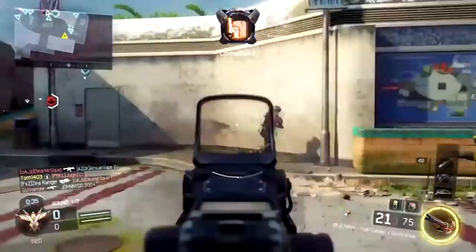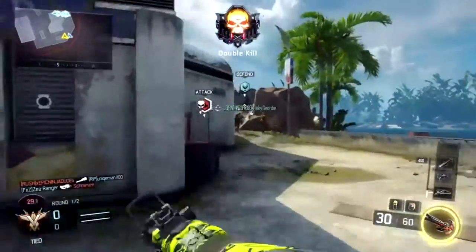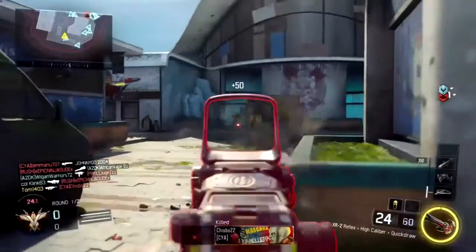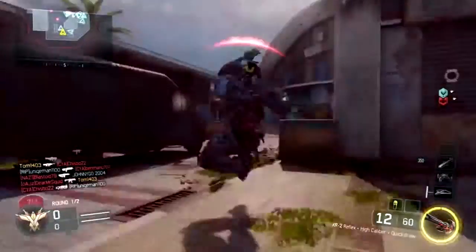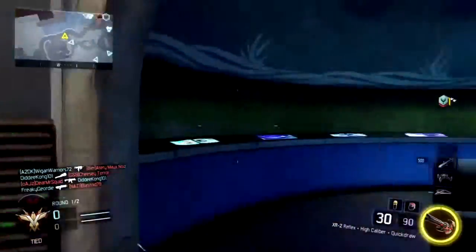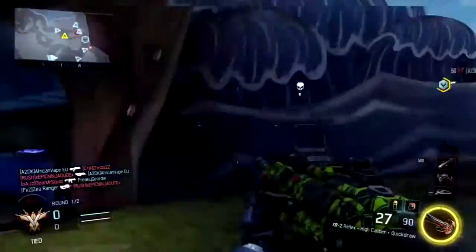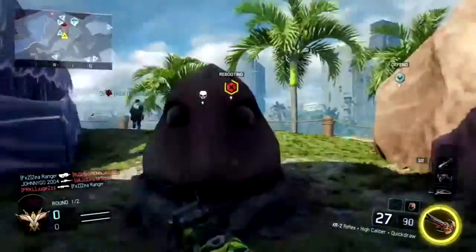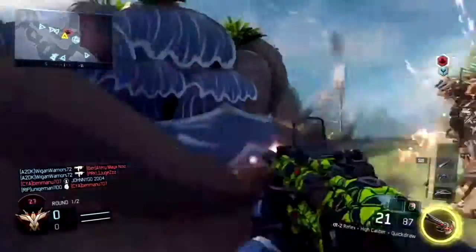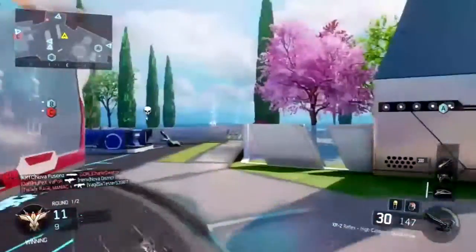I was running High Calibre on this and it definitely makes a big difference. Especially because it's a burst fire weapon — there's the time between bursts where you're obviously not firing, so an automatic weapon could beat you. But if you get a headshot, at some point you get a one-burst kill. If you've already put one burst into them and then get a headshot, it only takes one or two bullets — it doesn't even take the whole burst. So it's definitely a good attachment to run. I don't really go for headshots, but when I get them it definitely helps. So this is Nuketown now.